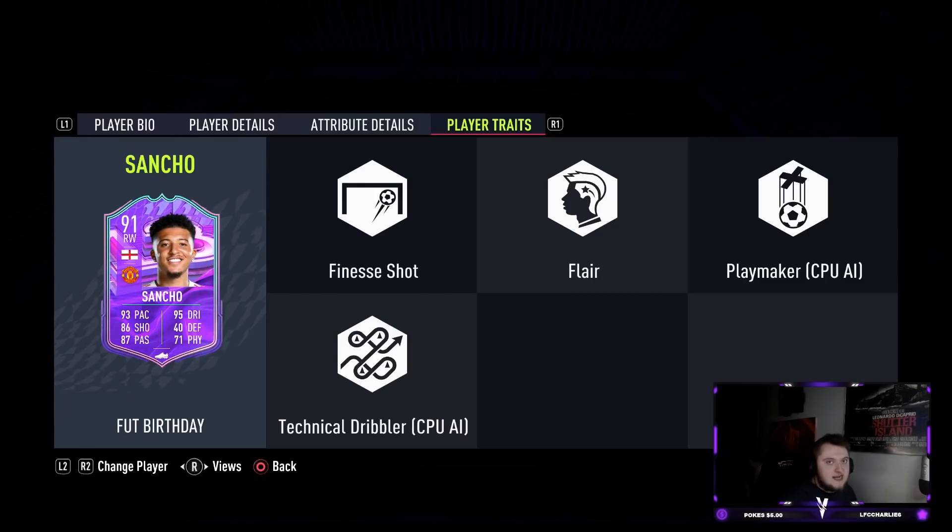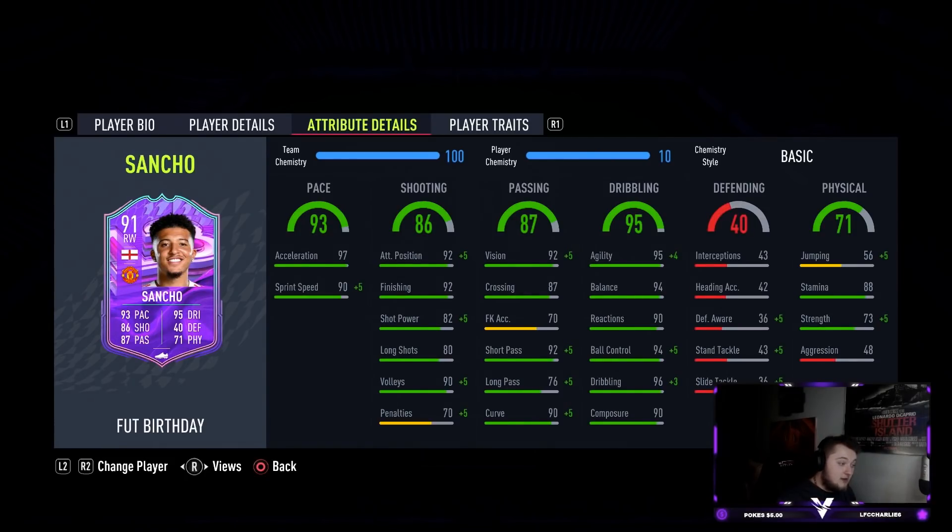I do think looking at his base card stats that CAM is going to be his best position. I'm very interested to see where EA boosted him and how big a boost he got to his shot power, because if it's still low that's something we'll have to fix with the chemistry style. His in-game attributes: 97 acceleration, 90 sprint speed, 92 attack positioning, 92 finishing, 82 shot power — we'll need to boost that — 80 long shots, 90 volleys, 92 vision, 87 crossing, 92 short pass, 76 long pass, 90 curve, boosted to 99 due to the finesse shot trait. Agility 95, balance 94, reactions 90, ball control 94, dribbling 96, composure 90, stamina 88, strength 73.